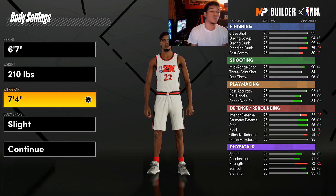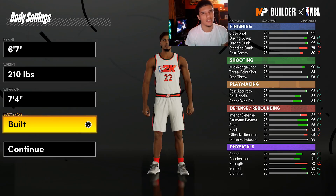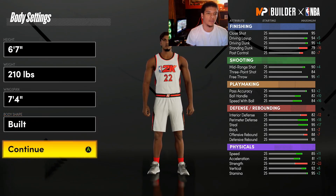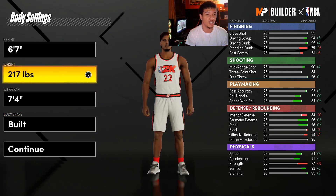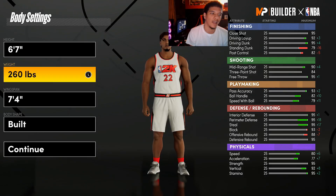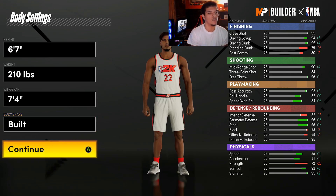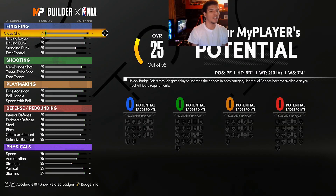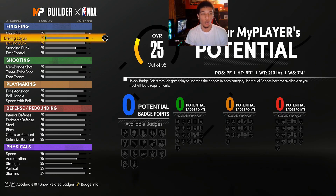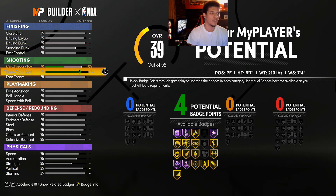So I went 7-foot 4 wingspan, and for body shape I wanted to be the biggest body possible. The weight this year actually affects your body shape — if you go max he gets a little bigger. But I went minimum weight: 6'7", 210 pounds, 7'4" wingspan, built body shape. Now we're going to continue to the attributes. The order that you do this year is huge — you can definitely mess up a build.